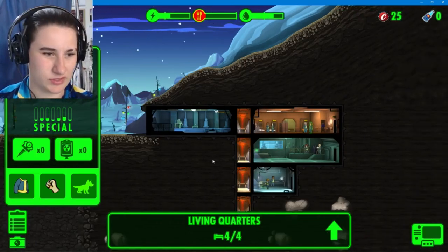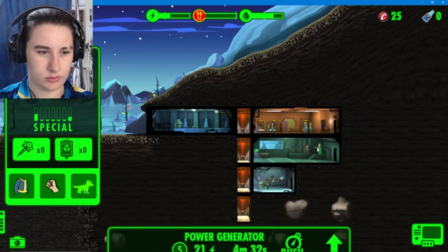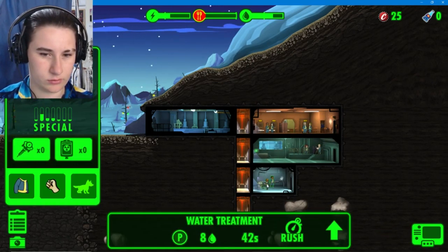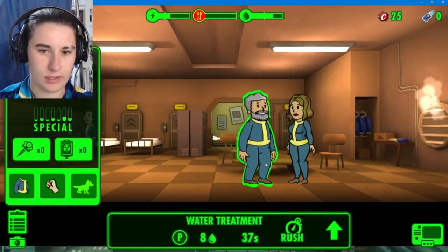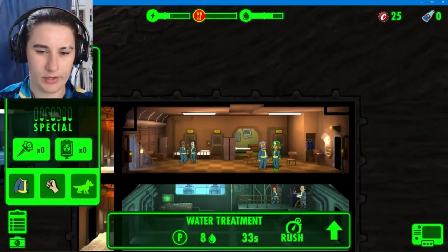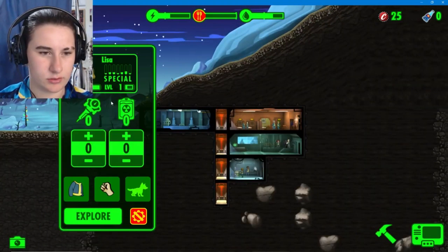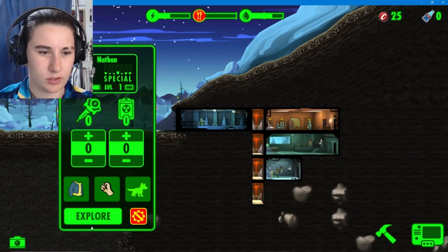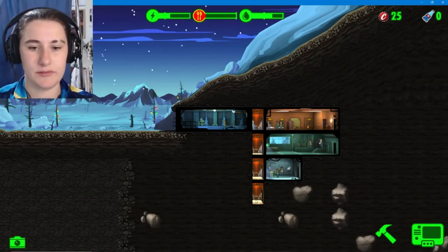Does anyone have a weapon on them? Let's just check. I don't think anyone would. No, no one does. Oh but they're getting along and they're going to make a child! They're still chatting, so what I might do is make you explore - and you too can explore. We'll get them exploring, looking for different things.